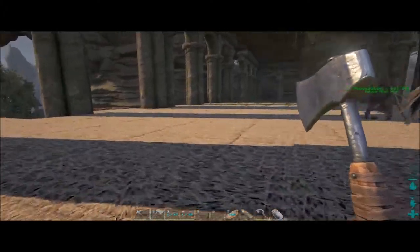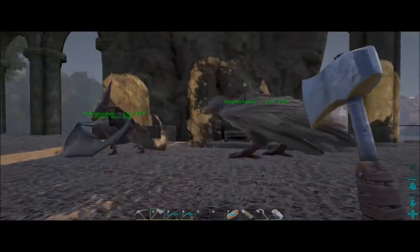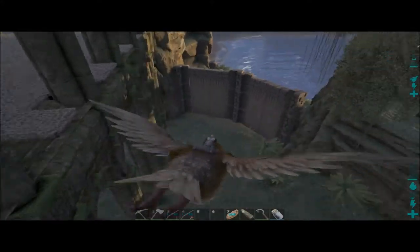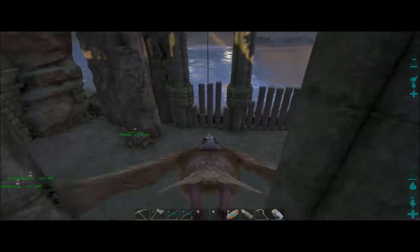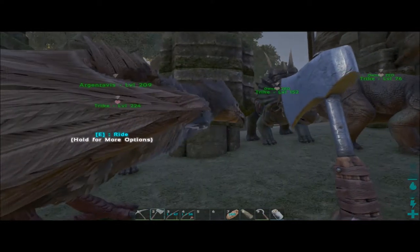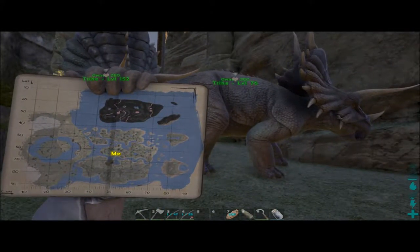We're going to find a Doedicurus - that's the goal for the day. The little armadillo-looking things are my favorite dinosaurs in this game so far. We need one so we can turn all these thatch foundations that I placed on these ruins into stone to make things a little easier.